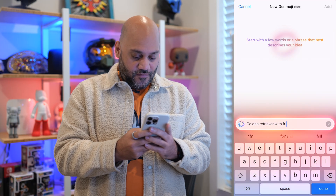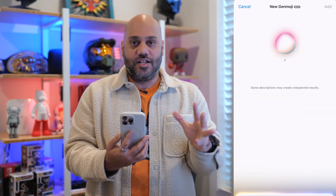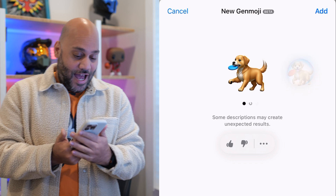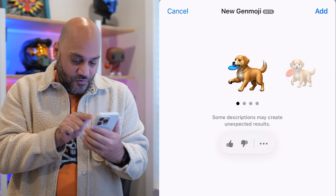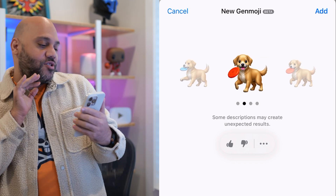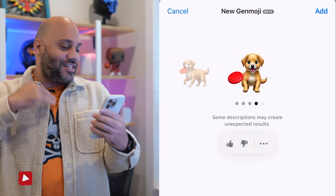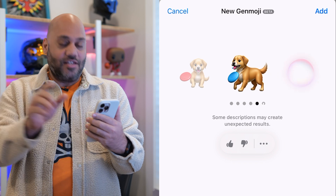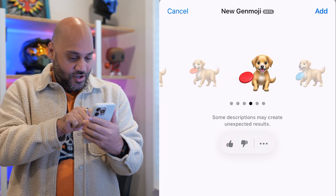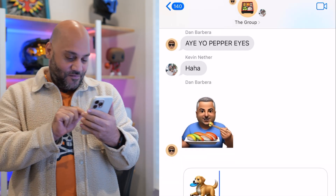Let's start with something simple and easy: a golden retriever with frisbee in mouth. It's supposed to generate four different options when you request a gen. I've got the golden retriever with the blue frisbee, one with the frisbee not quite in his mouth, one with the red frisbee, and one just sitting down with a frisbee. And as I swipe to the last one in the list, it just keeps generating more and more. Golden retriever with frisbee in mouth — I like it. I want to tap it, I want to send it to my friend.